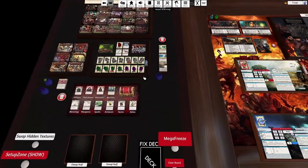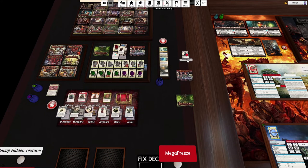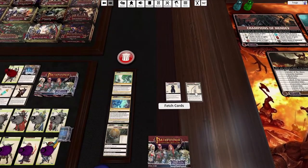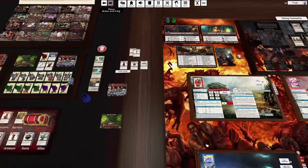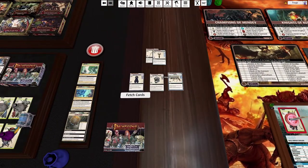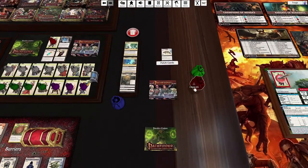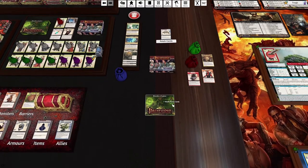Remember we are playing with the full expansion pack, all the boon promos, and the iconic hero stuff. But I'm going to take out this iconic hero card because she has her own cohort version of this card and I just don't like having two of those cards in there. We're also playing with the boons - they come out of the green box.